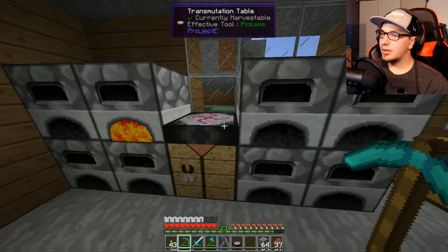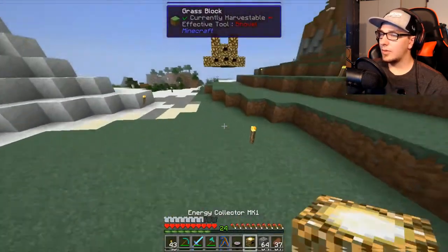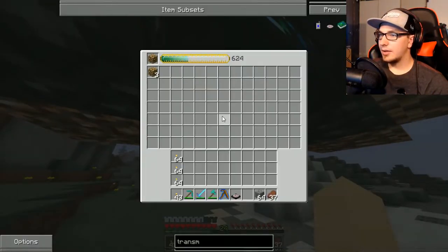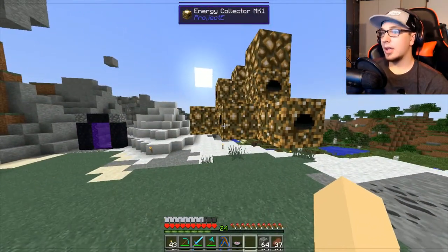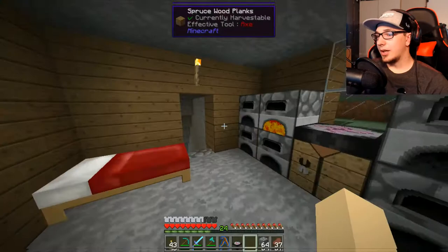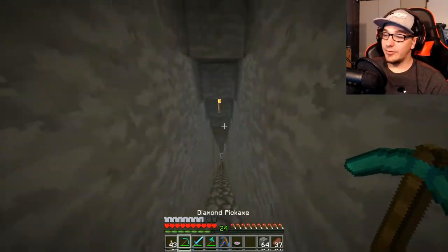I will use my 30 XP to enchant another pickaxe to see if I can get fortune first, and then I'll just use that. That's smarter. That's all Mark 1s I can get, so now we need to get Mark 2s, and then Mark 3s. When we get Mark 3s, we'll be kicking off and we'll be able to generate just blocks and blocks of diamond and stuff. So it'll be fun.